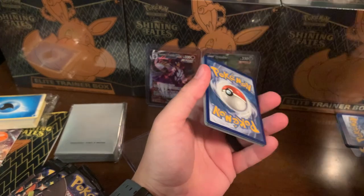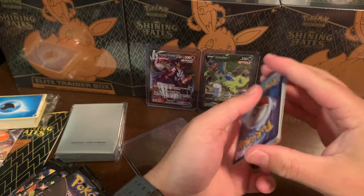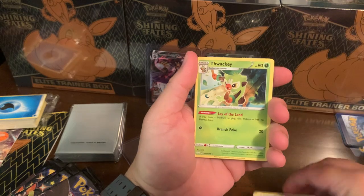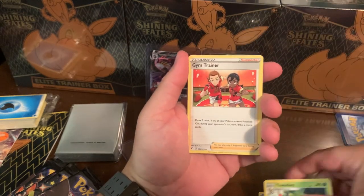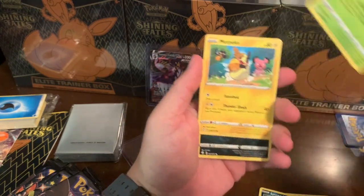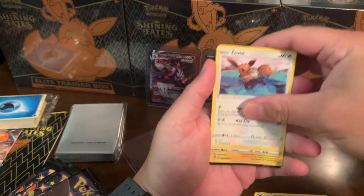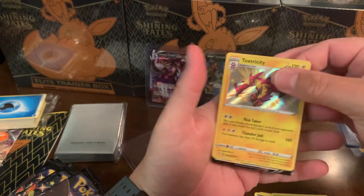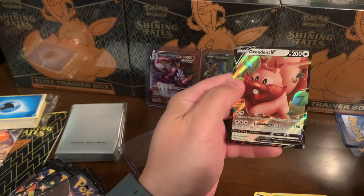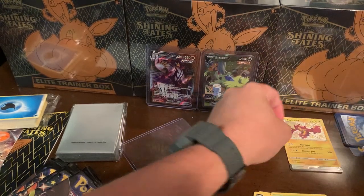All right, here we go - I think it's still four cards. This is my first Shining Fates, so we'll see. There's the fire energy - we're looking for the Charizard. Team Yell Grunt, the Wacky, the Gym Trainer, Spinarak, Rowlet, Morpeko, a Nickit, the Eevee - and a Toxtricity V! Oh god! Not bad, not bad - first pack! We're good!